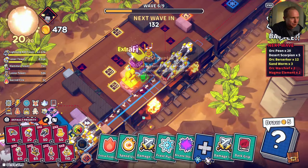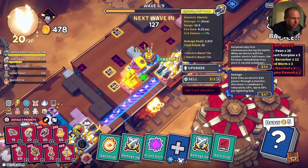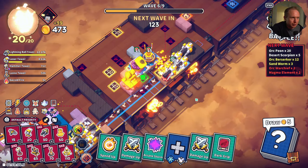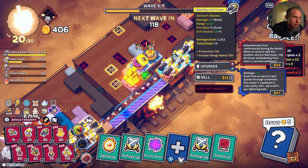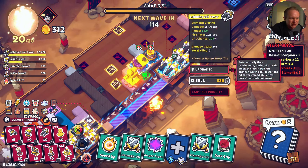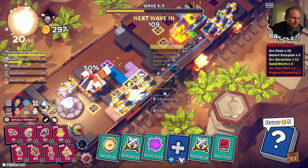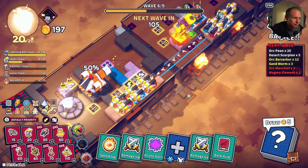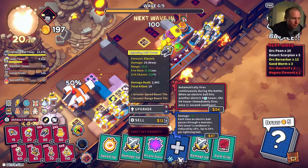All right, I'm just gonna put stuff places. Automatically fires is the wrong one — let's sell that. This one should definitely be on blue upgrade, blue upgrade, blue upgrade. Why is this one red? Seems odd. This one shouldn't have been that either — now I'm just upgrading things incorrectly.